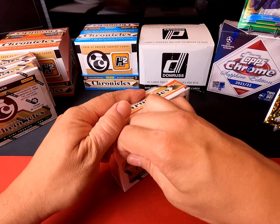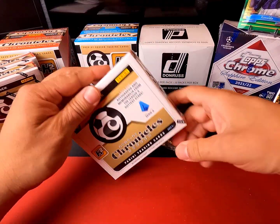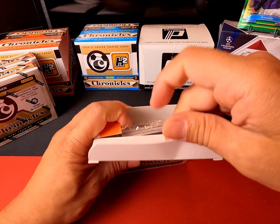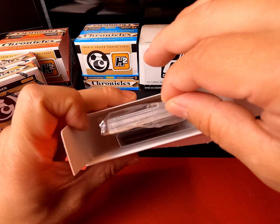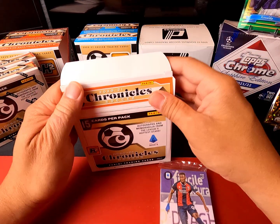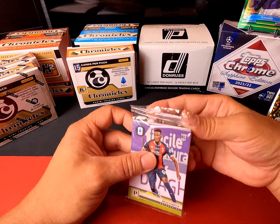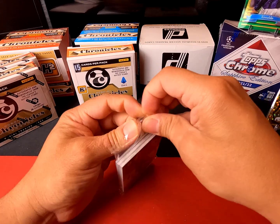There are 15 cards in each pack. Typically from the top you'll be able to see if you have a mem — it should be a thicker card in the middle. Doesn't look like we have one in this one, but I guess let's hope for an auto or black circle cards.